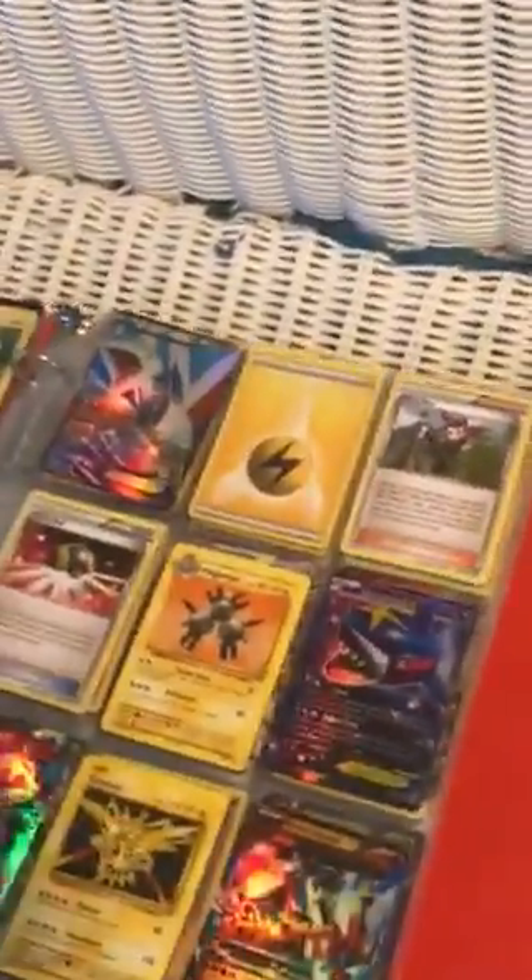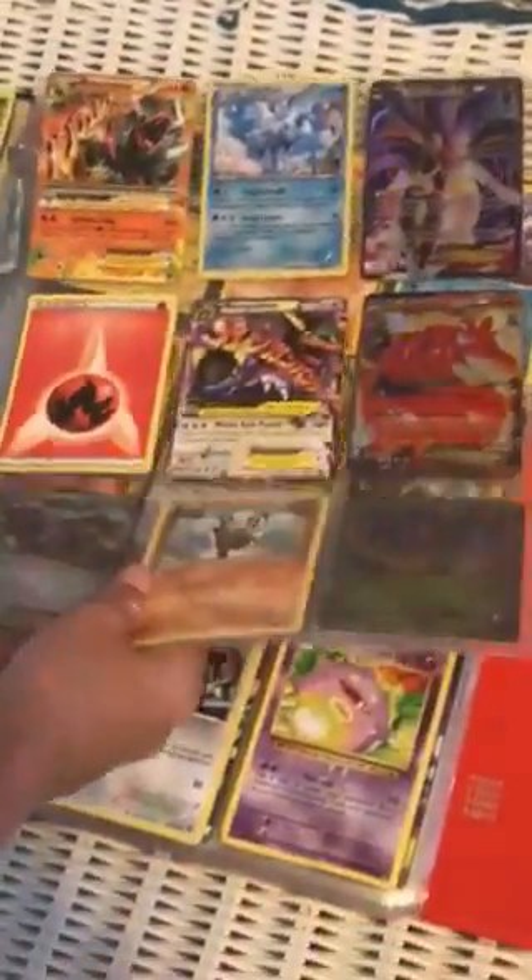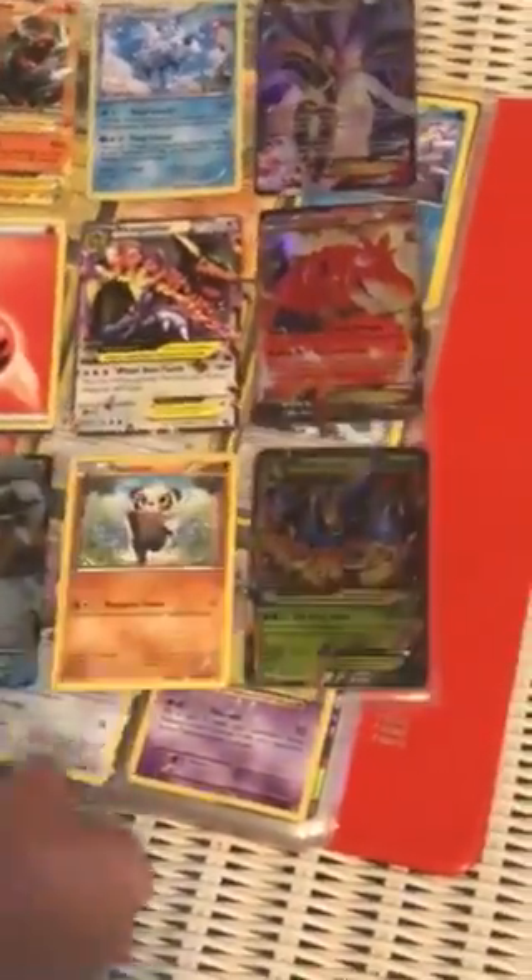Then we have these over here. Then look what else he has — we got Lugia, and me and Pikachu's stuff. Right here. Pretty classy.